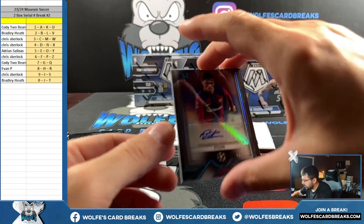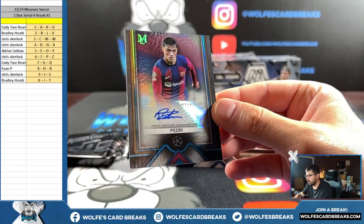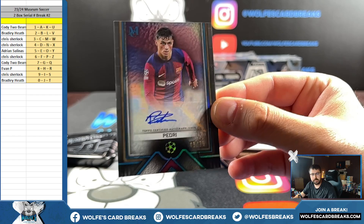We got a good one here. 49 out of 75 — Chris S running away with it this round on the Museum. 49 out of 75 for that nine spot. Chris S killing it.